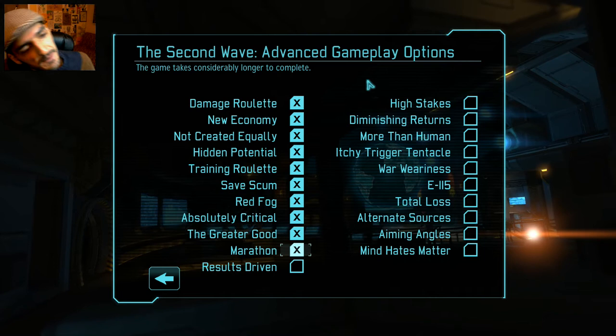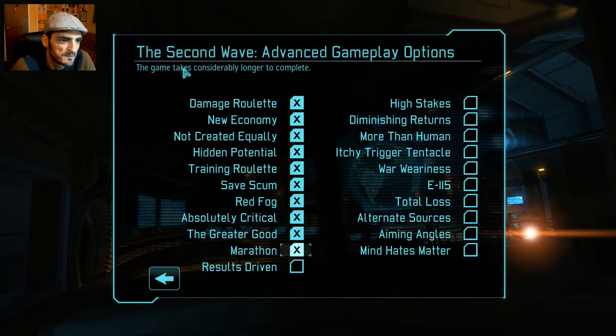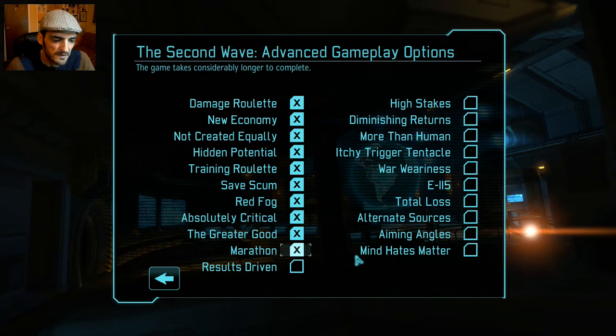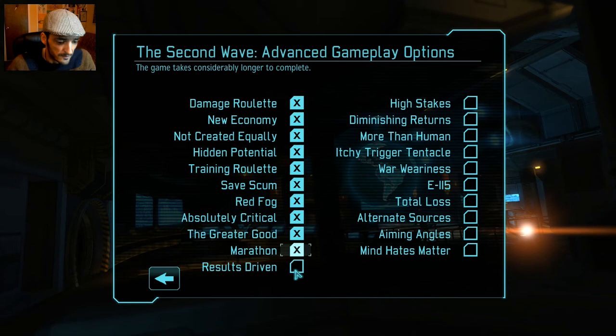Marathon is not explained very well, but what it does is increase research time three times. So when you normally have eight days to research alien materials or fragments, with Marathon clicked you'll have 24 days — not eight. That makes it really, really difficult in the beginning. Results Driven: countries offer less funding as their panic level rises, so higher panic means less money.